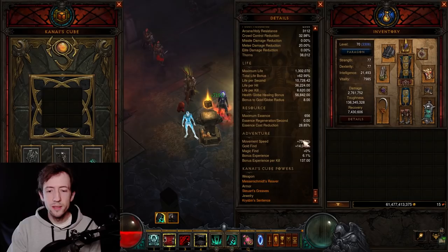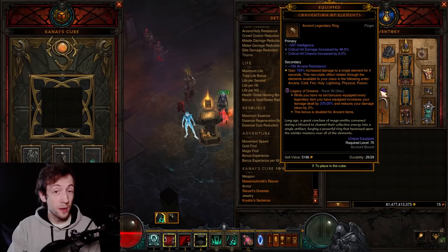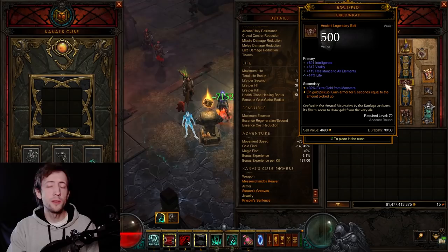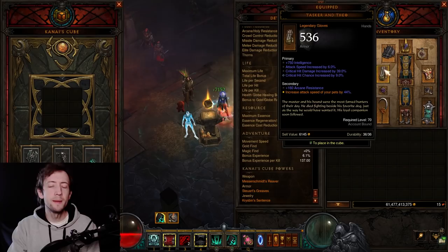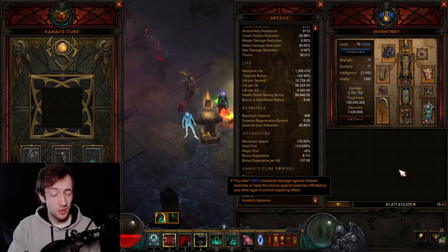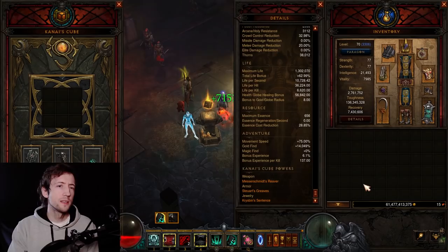There are a few other nice DPS items like the Krysbin's Sentence — especially with Land of the Dead up, you can freeze stuff and get extra damage, which is nice but not required. There's the COE; you can also go SOJ or even Unity if you want more consistent toughness, because this build is quite squishy without the Gold Wrap. So if you're distracted and lose that buff, you could be very squishy, so Unity might be recommended. The shoulders are also quite important — they give you the Singularity rune on your mages, allowing you to go with another rune, typically Life Support, which gives an extra two seconds to the timer. If you don't have the shoulders yet you can just take Singularity rune and cast a little more often. The Tasker and Theo also helps by giving your mages more DPS.